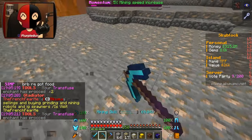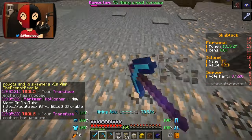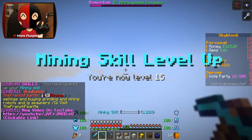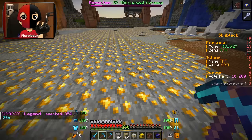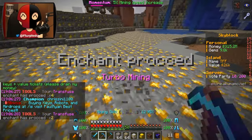I definitely want to get a satchel, but I want it to be like gold or diamond tier by the time I get one. Because if I'm gonna put some levels into it, I definitely want it to be on something that I'm gonna be stuck on for a while. Oh, and we're on gold officially - good thing I didn't buy an iron one. It's 40 to unlock the diamond mine, so I guess gold's the one because I'm gonna be on gold for a long time.